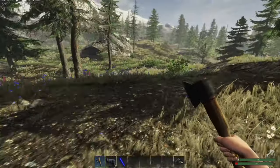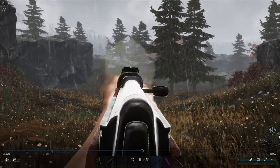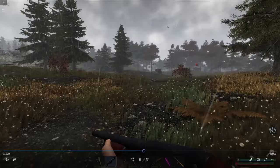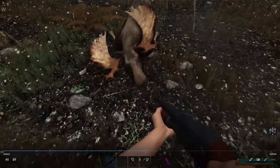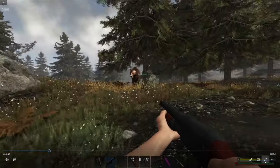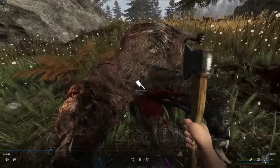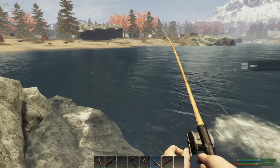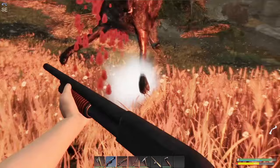Before we look at crafting, let's take a quick peek at the animals you'll encounter. There are essentially three kinds: passive, aggressive, and what I call the passive-aggressive animal. Passive animals — rabbits, chickens, deer, and fish — will always run away from you or simply never attack. The aggressive animals you really need to be aware of are the wolves, bears, and cougars. Bears and wolves spawn all over the map; cougars only spawn into set areas after you've placed the base command unit.